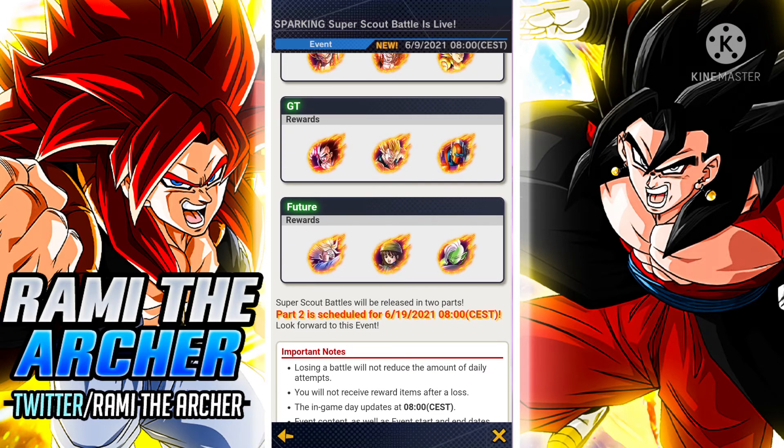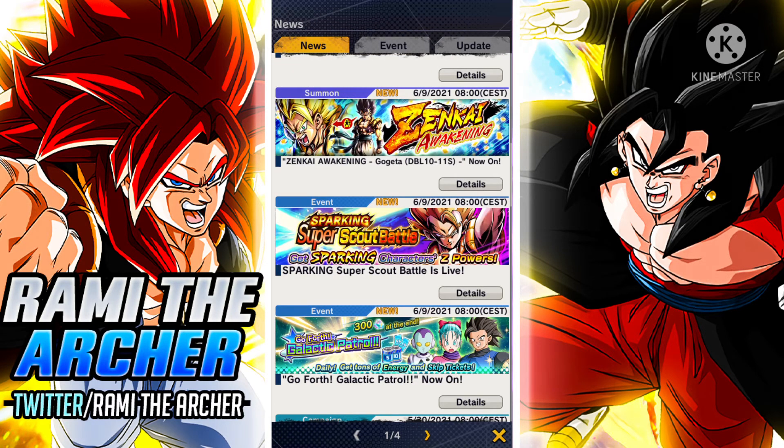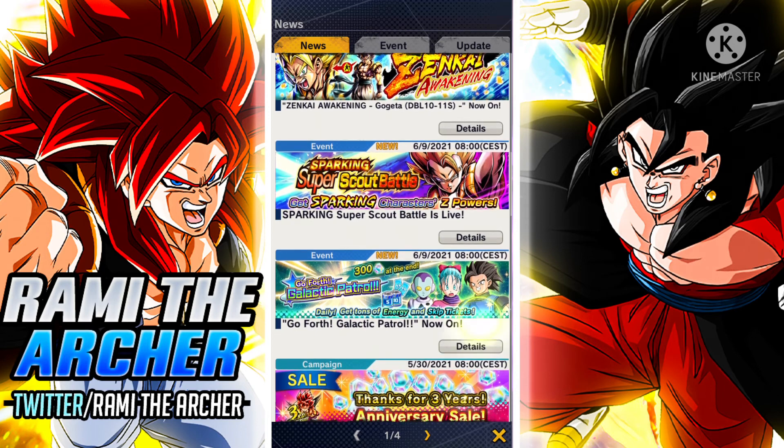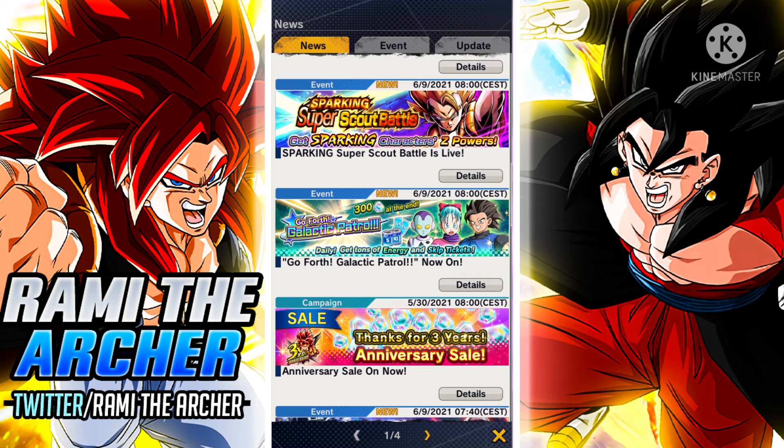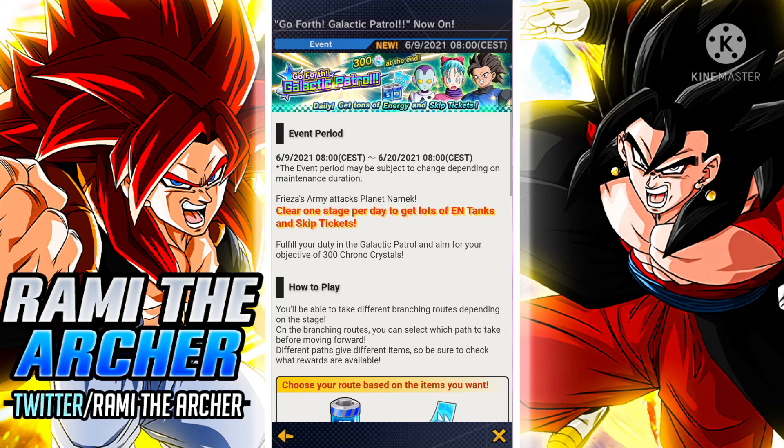But May — once she actually gets a Zenkai Awakening, she is going to become the God, the Green God of the Futures. Anyways, we will move on to the last event that we got, which is 'Go Forth Galactic Patrol.'